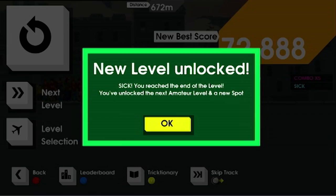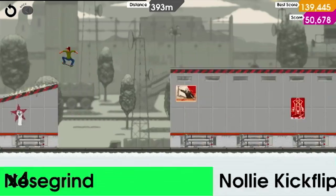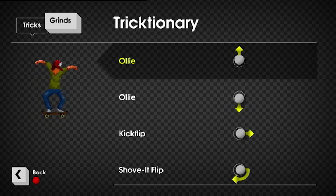You can move from level to level as you unlock them, but it's not until you've completed all the challenges on the amateur tracks that you can unlock the pro tracks. I was determined to complete all of the challenges, even though some of them were crazy tough. I also liked how it made you look into the trick-tionary to expand your trick vocabulary.